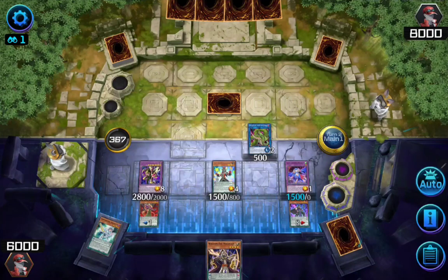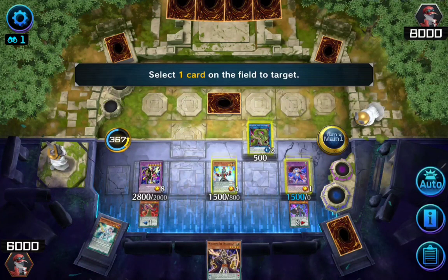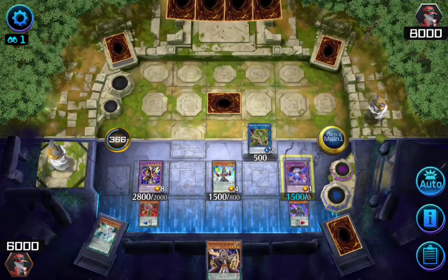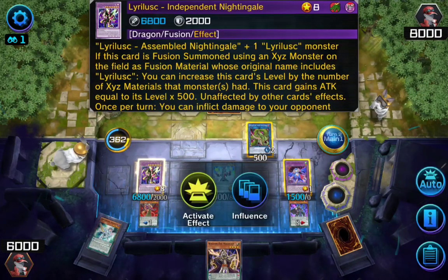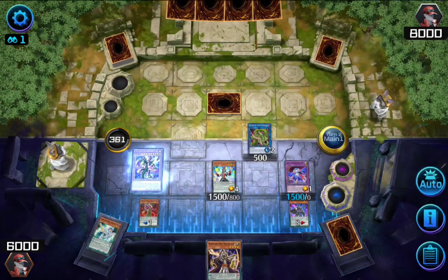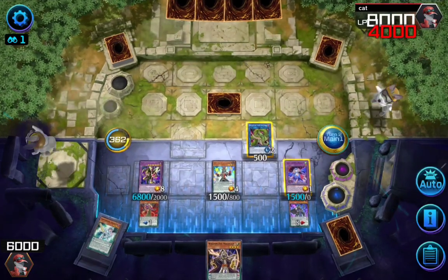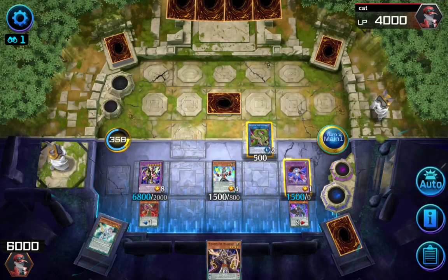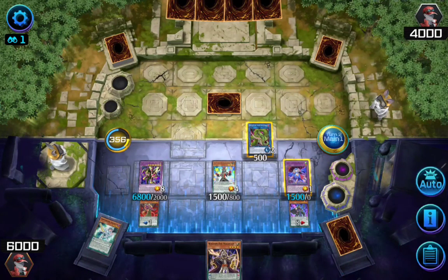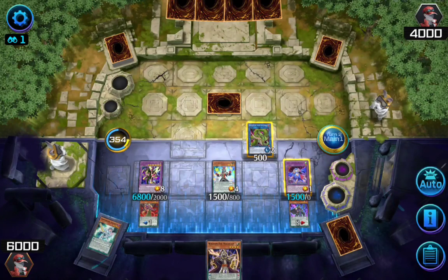Now I'll activate my Starving Venom's effect, which allows me to copy one monster's effect present in the field. I choose my Night Angle to increase my Starving Venom's attack. I'll activate Starving Venom's effect again to give 4000 damage to my opponent's life points directly. Now I'll enter the Battle Phase.